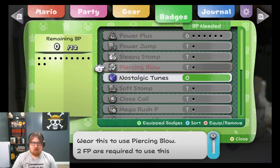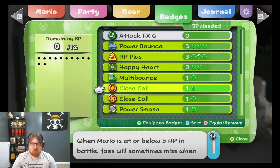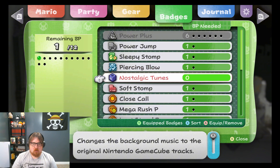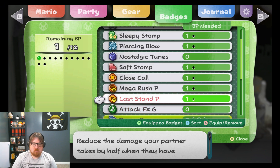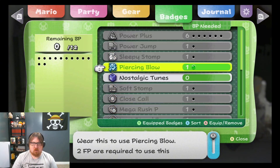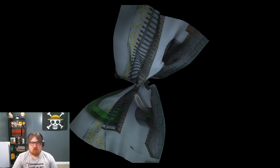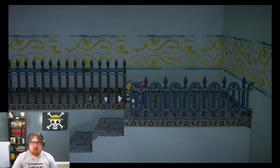Do I have anything? Let me know if you want me using the Nostalgic Toons badge as well. I have two Close Calls — I don't need two right now. Let's go ahead and equip Piercing Blow. Let's go after that bug!